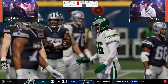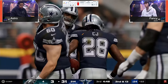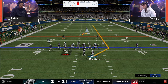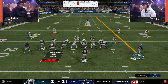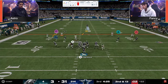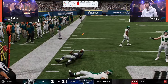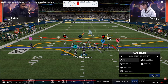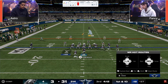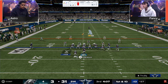Fancy has the ball starting the second half, 31-3, and there's still a lot to talk about. Fancy kind of plays like he just wants to avoid throwing a pick — he doesn't want to let Astro back in the game, but he doesn't want to stop playing offense either. He'll start working on the clock a little bit, but he's not going to change his complete offense. There's 10 minutes left in the game.